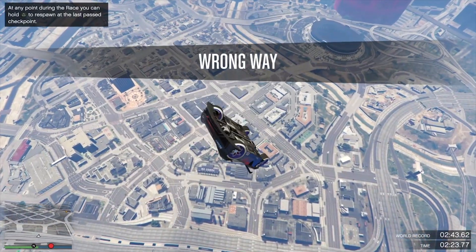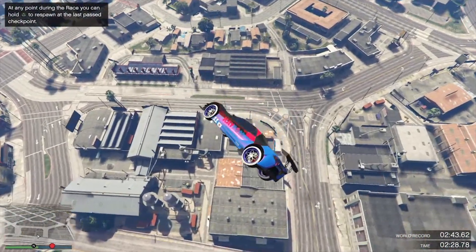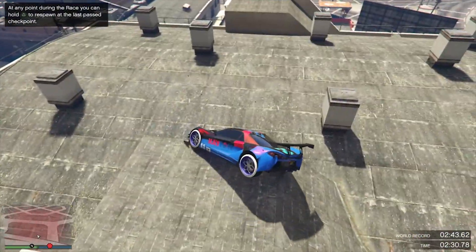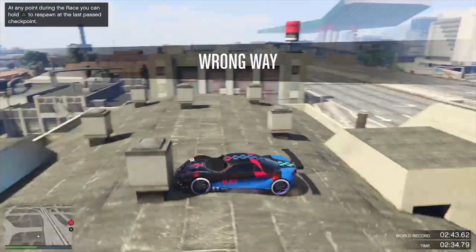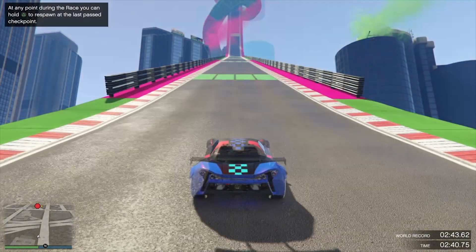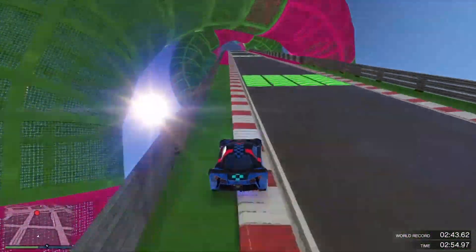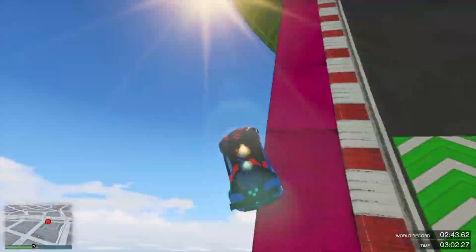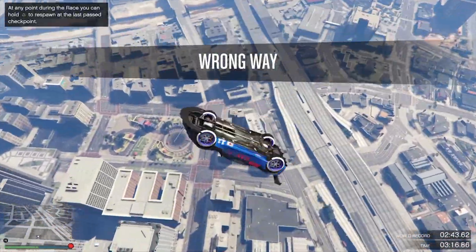It's especially good for low levels. When you land, if you look closely you will see I first get 300 RP, then another 300 RP, and then 150 RP — so I got 750 RP from only that. Then you just want to respawn and redo it. At a certain moment you won't get any RP anymore, so just finish the race at that point.